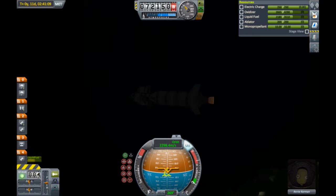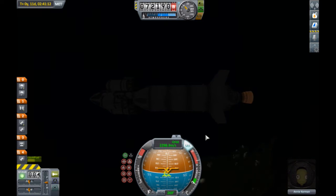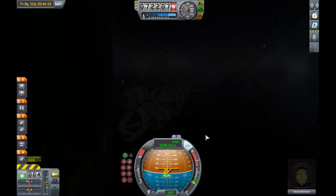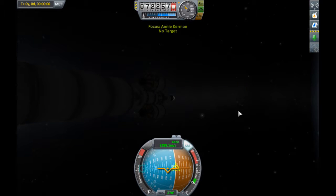Let's do a quick resource check to make sure everything's good. We've got 250 electrical charge — that is exactly what we want. Did we run our experiments or not? Let's just see if we need to reset those. We do. We might as well go ahead and do a quick EVA and do that now.